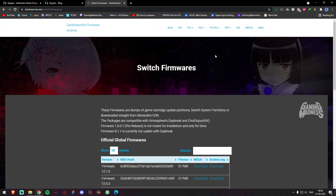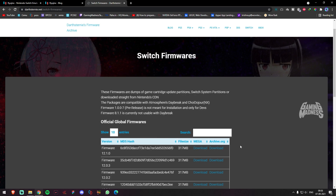In this emulator, we have to install the firmware and install the Switch firmware. So if you want to download and install it, you can find the Ryujinx files.